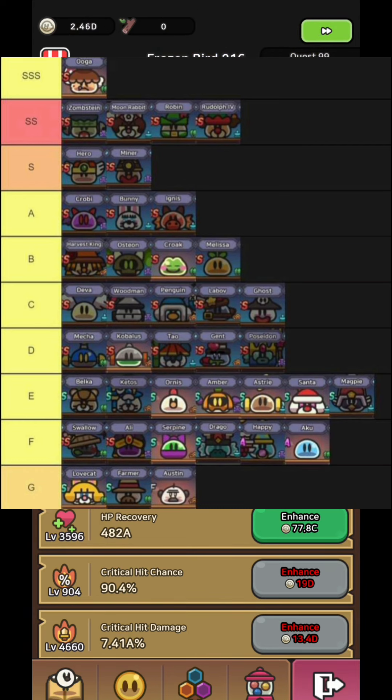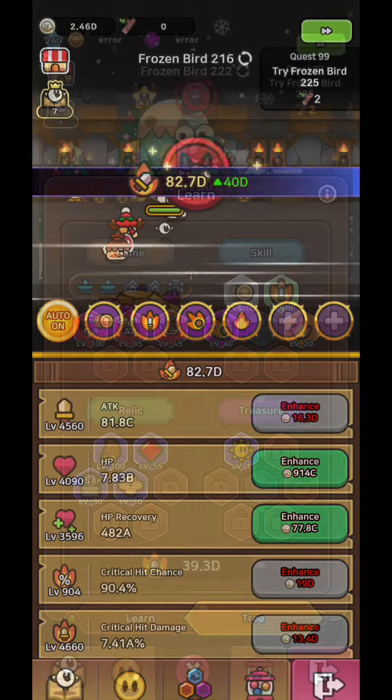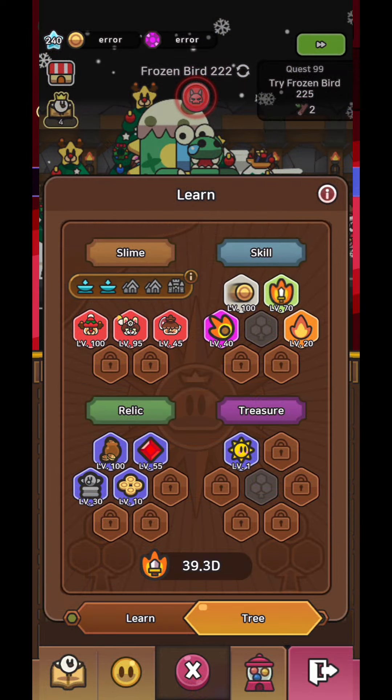Next, if you don't have any of these slimes in your options choose Hero or Miner. And if you are very unlucky and you don't have any of these, you can pick Robby, Bunny or Ignis. The next slimes are not really good for this event but make sure you check this tier list first before you choose your slime if you don't know which one to pick.